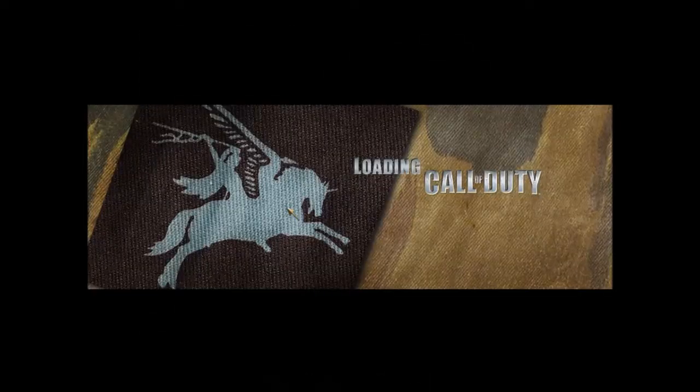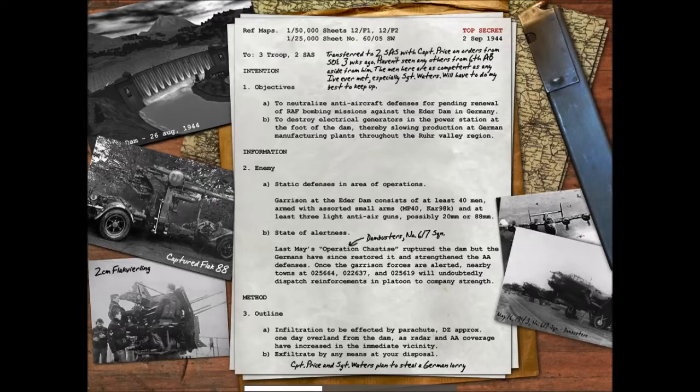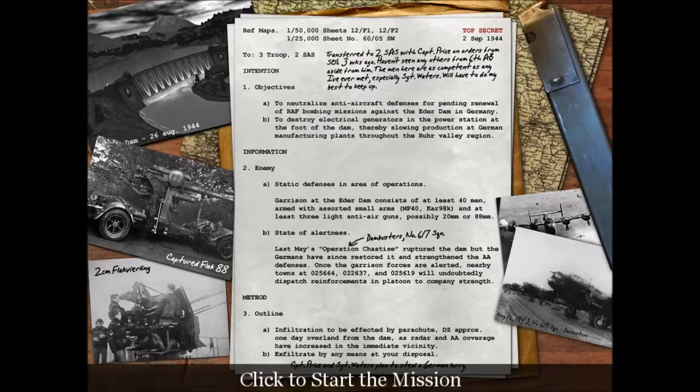All right, that's cool. So I'm going to read this. Objectives: A - Neutralize anti-aircraft gun defenses pending renewal of RAF bombing missions against the Eder Dam in Germany, to destroy electrical generators in the power station at the foot of the dam, thereby slowing production at German manufacturing plants throughout the Ruhr Valley region.